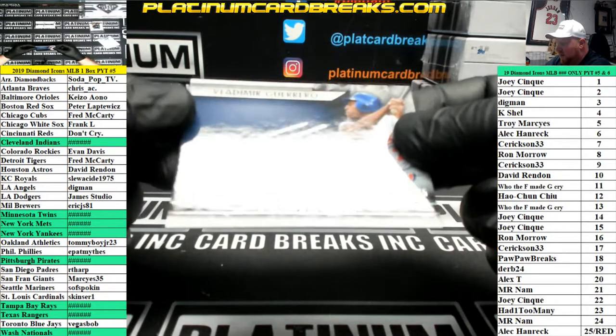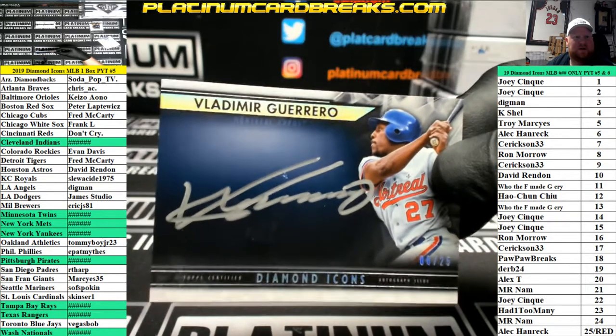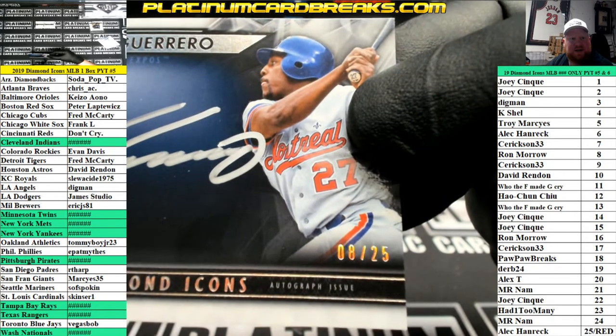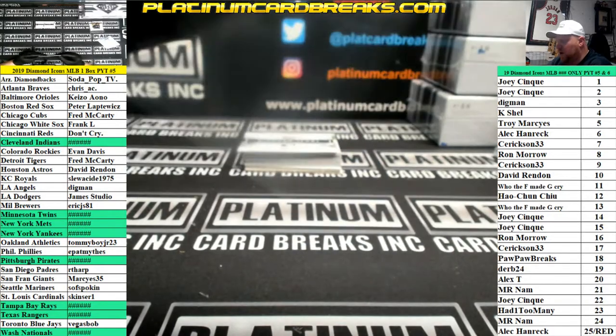Here's a nice one — Vladimir Guerrero for the Expos, 25 silver ink. Expos/Nationals, this will go to left side number eight, 8 of 25 — Ron Morrow. There you go, Ron.